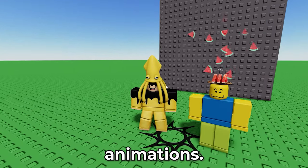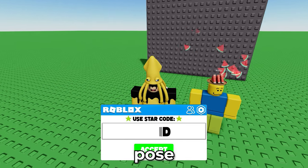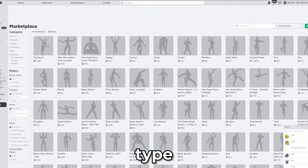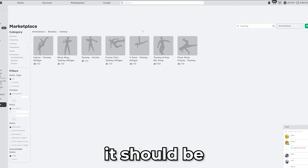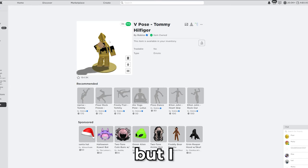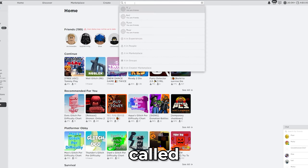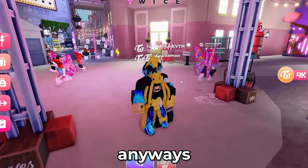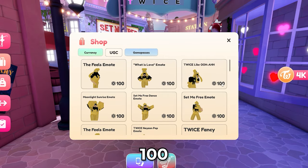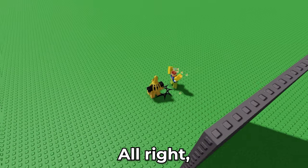Now we'll move on to R15 animations. We're going to buy the V-Pose emote and the UR emote. First, buy the Tommy emote — go to the catalog, go to emotes, and type in Tommy. It should be the V-Pose Tommy Hilfiger emote. Buy this one — it costs 100 Robux, so it's pretty pricey, but I will be doing a part two on this for free emotes. The next emote you want is inside a game called Twice. Once you've joined Twice, go to the shop on the left of your screen and buy the Twice Like UR emote for 100 Robux. Then head back to the wall glitch R15 game. Now that we've got the emotes, make sure you equip them and press the full stop key to activate them — you can see them all on the wheel. Full stop, or period if you're American.